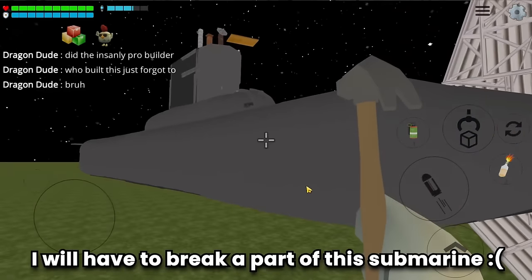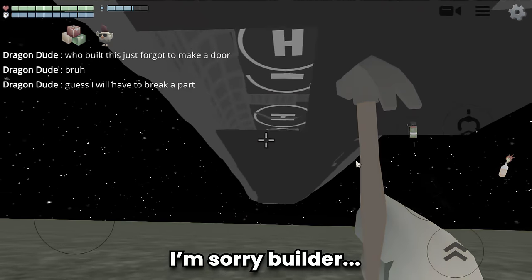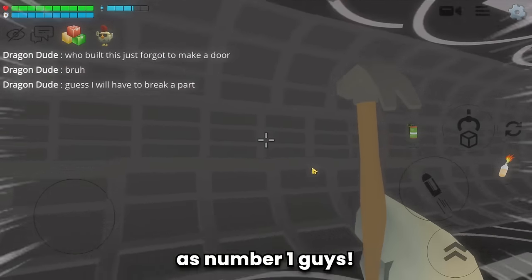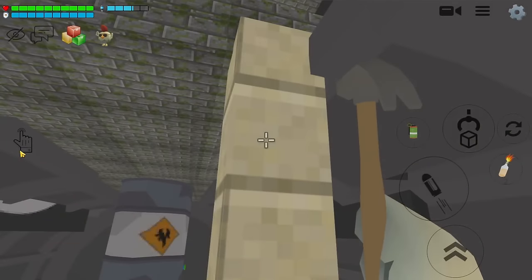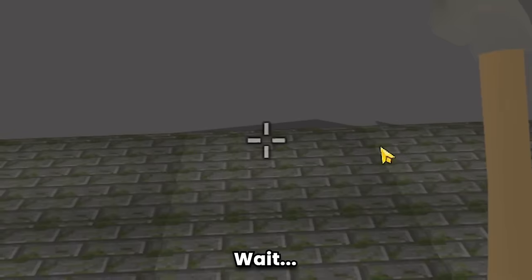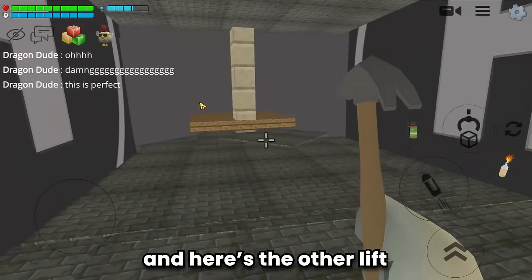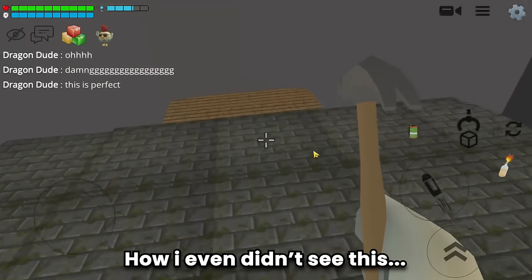I'll have to break a part of this submarine — I'm sorry, builder! The interior is just as tidy as number one. There's a room here — so neat that it's almost invisible. And here's the other lift — wait, the entrance was right there from the start! How did I not see this?